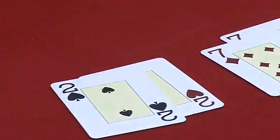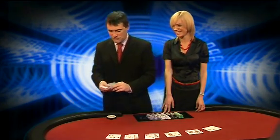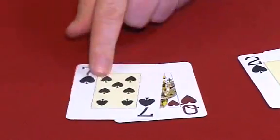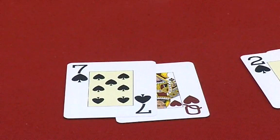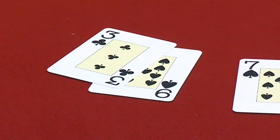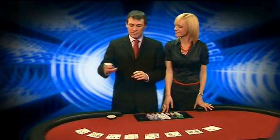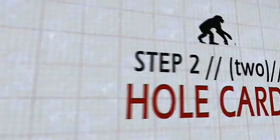Then we've got Deuces. Twos are called Deuces and they're nicknamed the Ducks because if you look at them, they're a bit like a duck or a swan floating on the water. If you get three of them, it's Huey, Dewey and Louie after Donald Duck's nephews. Then we've got Queen-Seven. That's known as the Computer Hand because a computer program proved that those are about the average cards you can expect to start with. After that, we've got 9-3, known as the Montana Banana — because someone said bananas are more likely to grow in Montana, which is a very cold place, than you are to win any money playing 9-3.